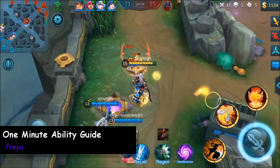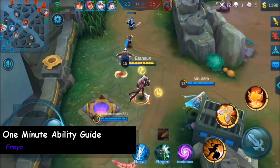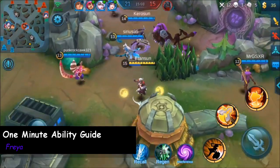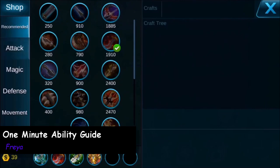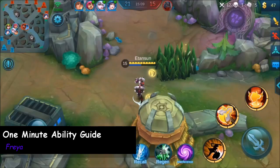The correct ability sequence to get the most out of Freya is hitting her second ability, jumping in with her first ability, and hitting her ult upon landing. This combination ensures that Freya gets started off right in a team fight and is able to do her best work. Thanks for watching the one minute ability guide on Freya, and as always, till next time.